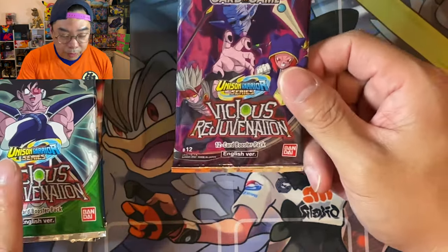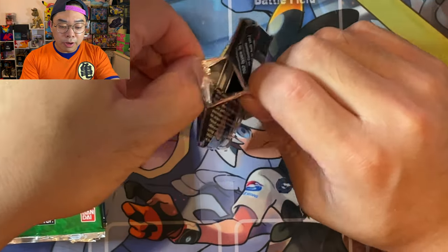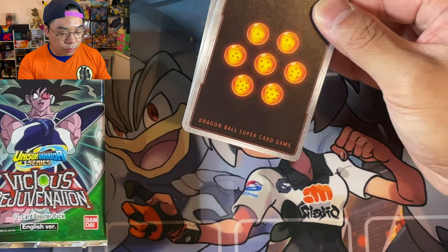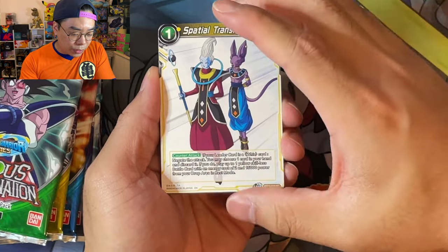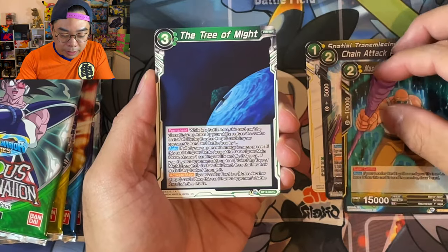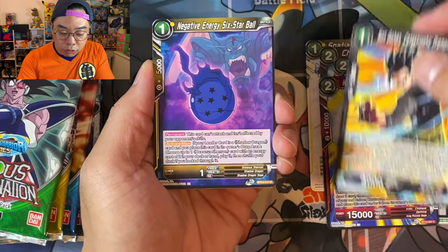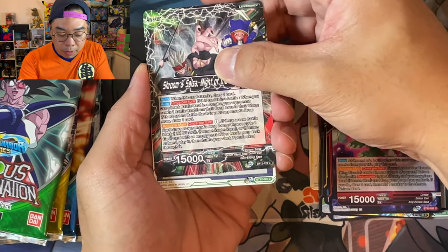Without further ado, let's open our very first pack of Vicious Rejuvenation. The only thing I have to say about these Dragon Ball set names is they are a bit of a mouthful compared to Pokemon. The last one I opened quite a lot was Malicious Machinations — I still can't pronounce it correctly. But this one, Vicious Rejuvenation, is not out until the 22nd of January, but this channel is all about giving you guys early access.